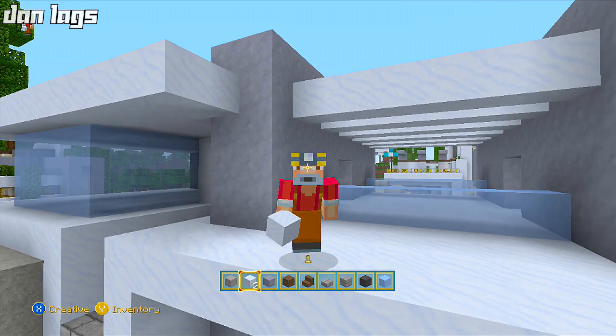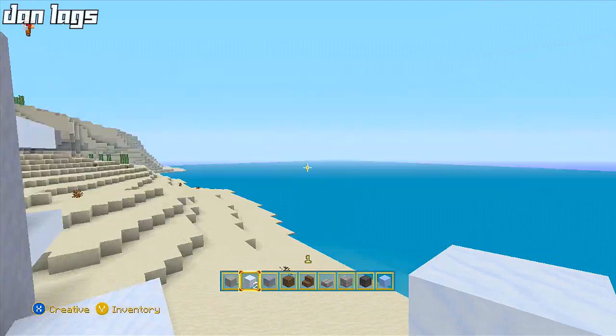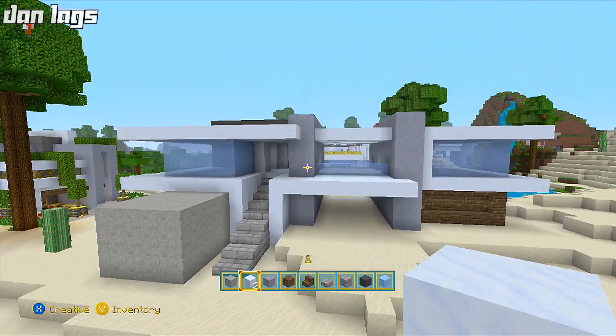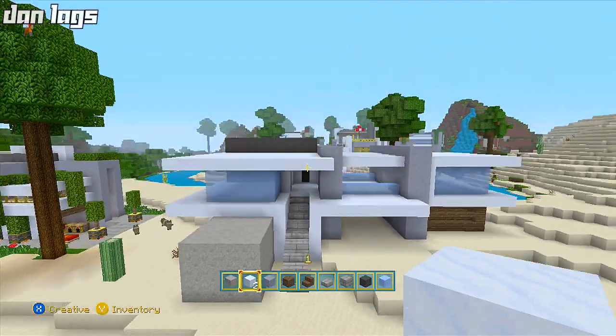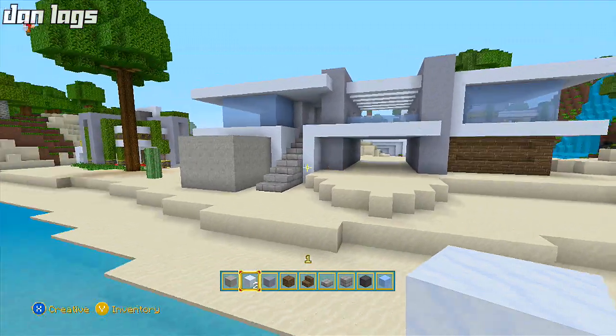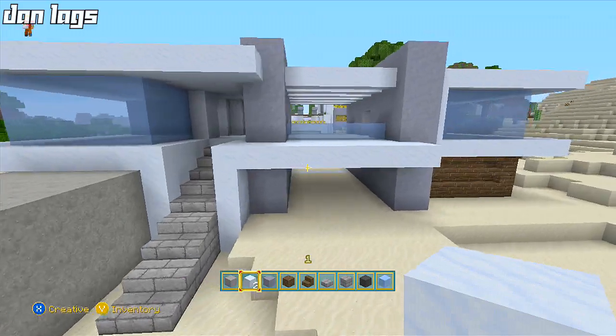Hey, what's up guys, it is DanLags and I am back again for episode 2 of the modern house tutorial here in the fantasy texture pack, which is really different. If you guys missed episode 1, link is in the description, but we are back for episode 2. I'm going to finish up this house and give you guys some pointers on interior as well, so let's get started right away.